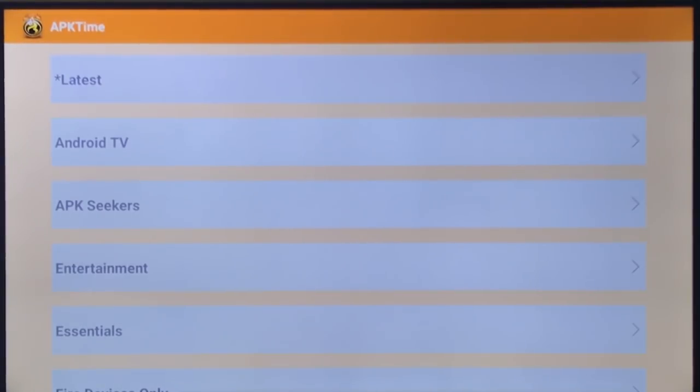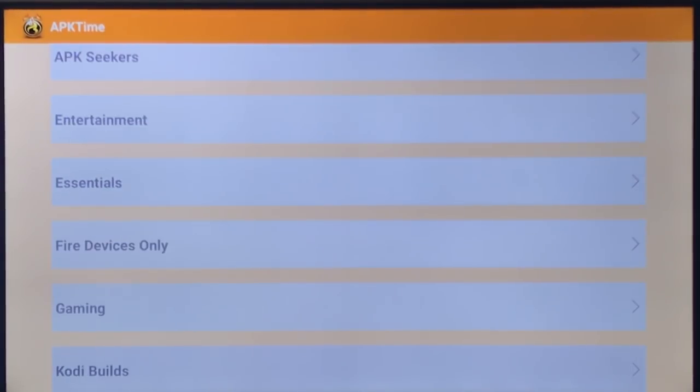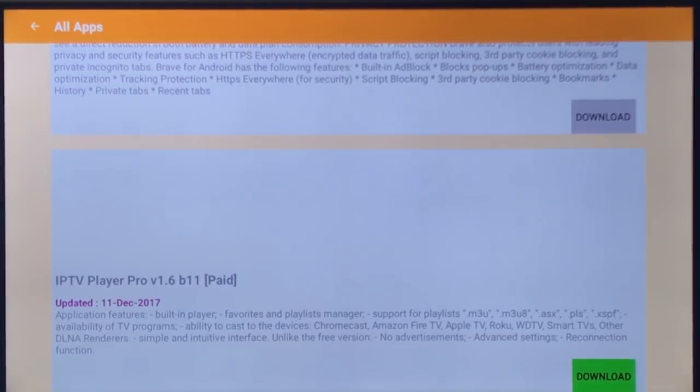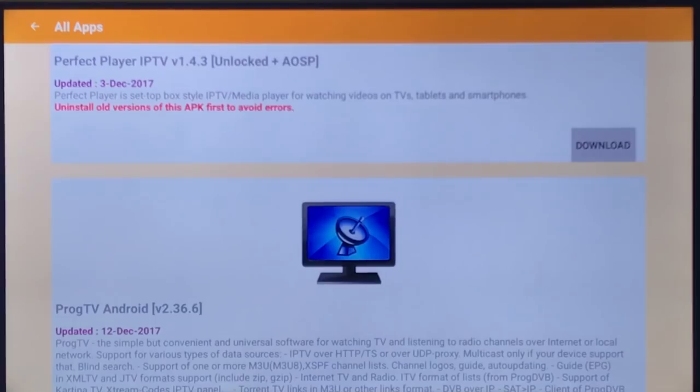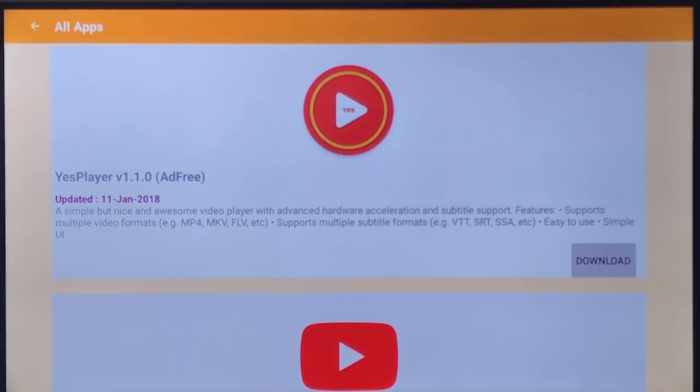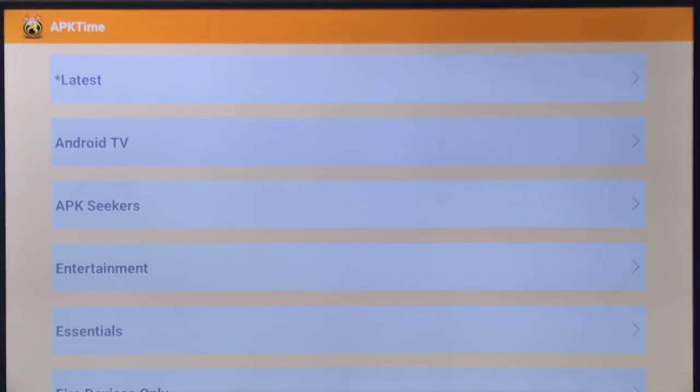Here's the thing with APK time — right now it's in the category of Latest. If you find this video later on, it may have been moved, so I'm going to show you where it would be moved to. If you scroll down, here are Players and Browsers. If it's not in Recent anymore, it will be moved to Players and Browsers for Yes Player. So it is here — the new version — so you can get it this way. But if you want to see what's new and updated, you can go into Latest.